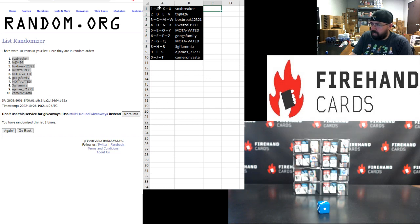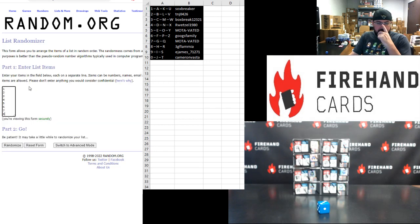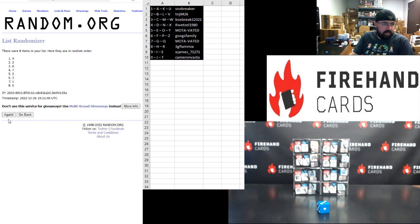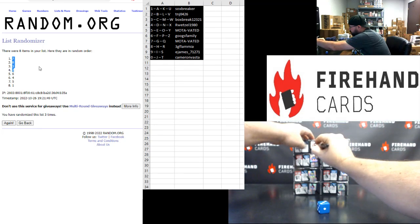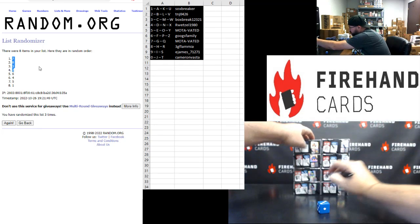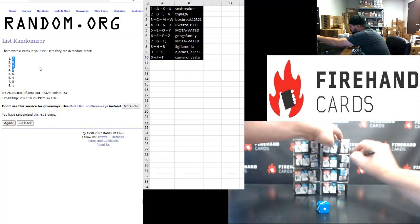Those are your numbers. For letters, if we need to use letters for any cards using the letter number on the back that aren't serial numbered, we'll take the top four boxes on the list after click three. Boxes two, three, seven, and eight we're going to use. I'm going to mark the other boxes — one, four, five, six — for break three.